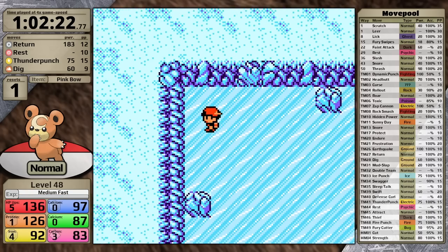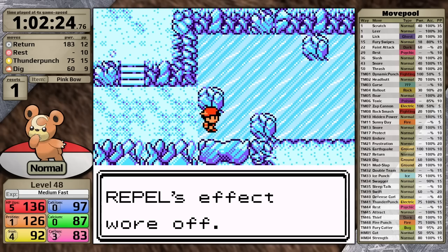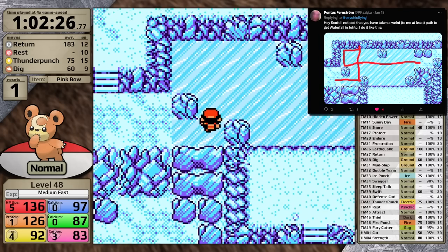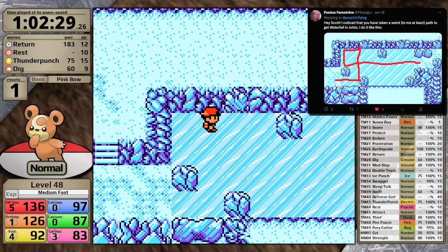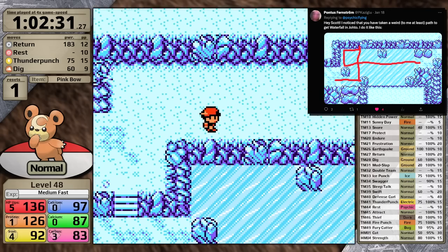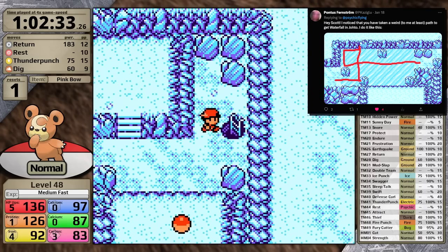I head into Ice Path, and here I have to put my shame on display. If you've watched my streams, you've probably seen me take the most inefficient route possible to pick up Waterfall. Pontus Fernstrom tweeted at me pointing out that I had taken a weird path to Waterfall in Johto, showed me a better route, and yes — that route is much better, so I'll be using it from now on. Thank you so much for helping me out.